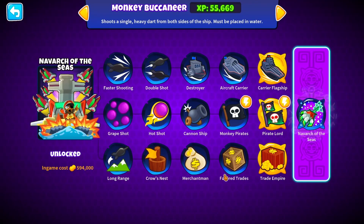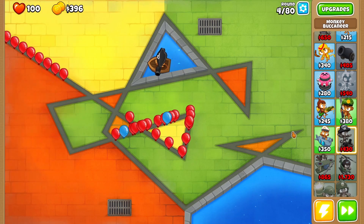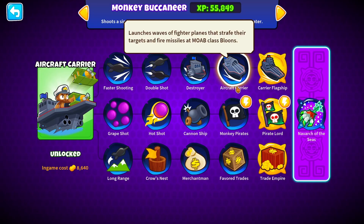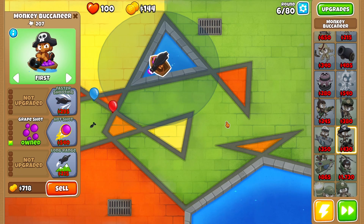In terms of upgrades for the Buccaneer, I can go for Grape Shot but I cannot go for Hot Shot — I have to go straight to Canonship if I do one Hot Shot. This is definitely an interesting concept. We do have Grape Shot with an A and Faster Shooting with an A, so we're going to go for that upgrade.